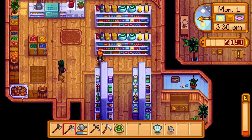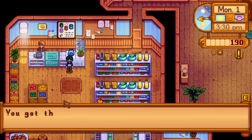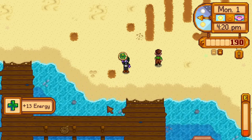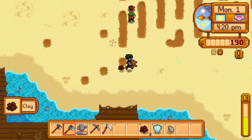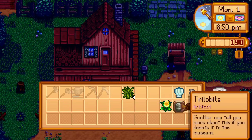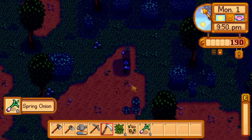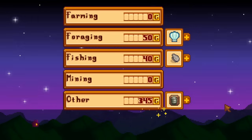With 2,000g and two hours until Pierre's shop closes, I buy the first backpack upgrade three days earlier than usual. Back at the beach, I eat my salad and convert that energy into digging up the whole beach for 68 more clay. On the way back, I pick up a daffodil and wild horseradish for the community center, then ship my clay and beach forage. With nothing left to do, I go to the forest, pick up spring onions and a dandelion, and chop more trees. Overnight I get level 1 foraging and 1500g.